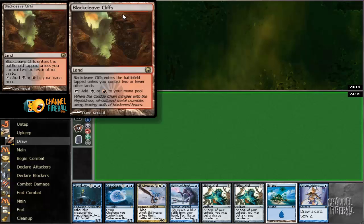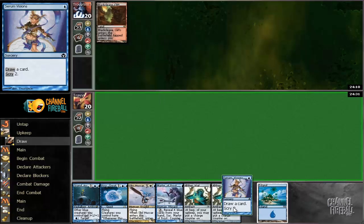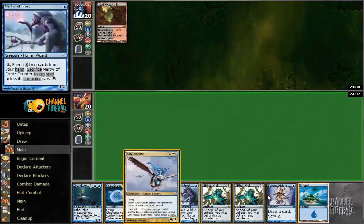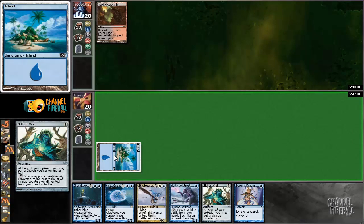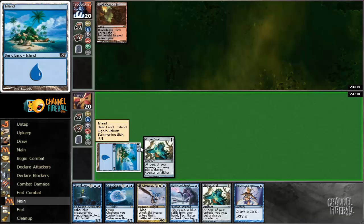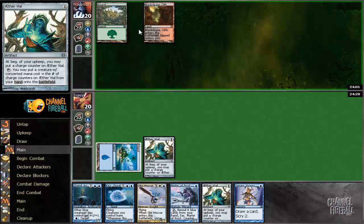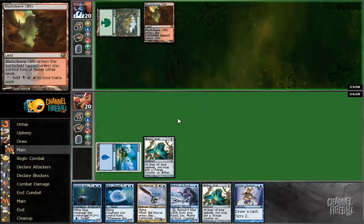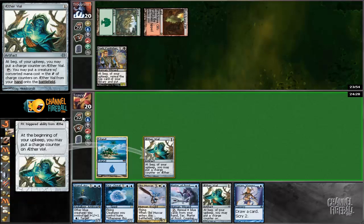That makes me inclined to believe we might be getting burned out. Not really sure how this hand matches up against Burn — it's pretty slow. If we get some long games and can reach the mid game, these Vials are going to be money. But Abrupt Decay is going to be problematic. Dark Confidant — all right, we're up against Jund!